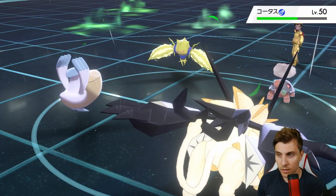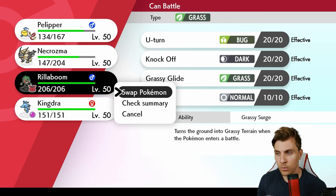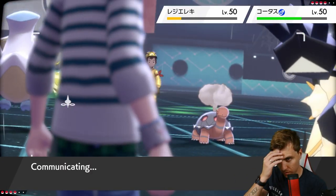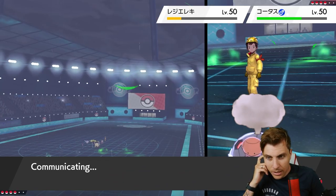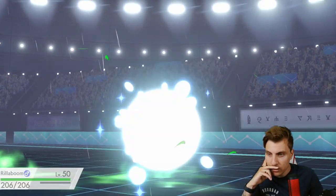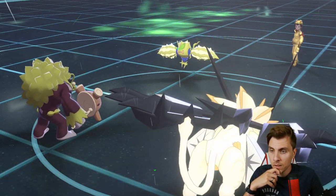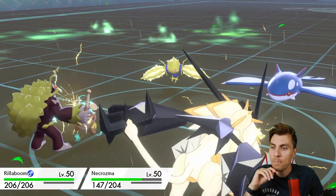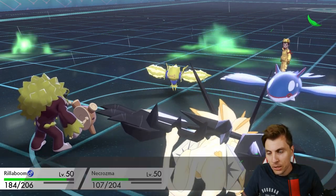We get Rillaboom onto the field, switch Pelipper out for Rillaboom. We could earthquake again, but we're probably better off going for the Photon Geyser into Torkoal this turn just to make sure we remove it. We should take an attack from Regieleki — the way it switched out turn one makes you think it's Choice Specs. The Torkoal switches out — fine. Then it's the Entei — it's a Kyogre! Okay, bye bye! You big whale — it's gone.